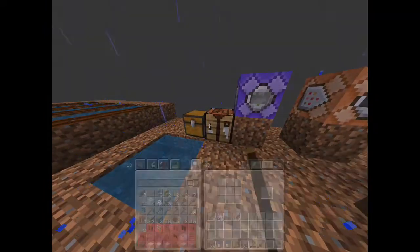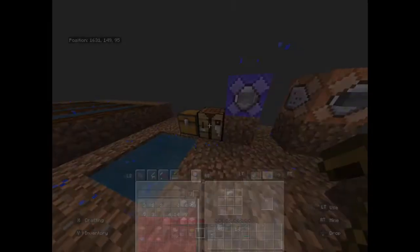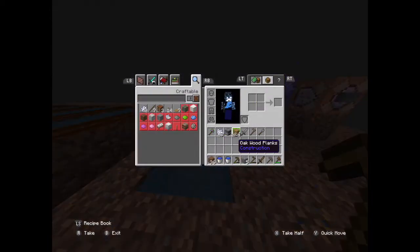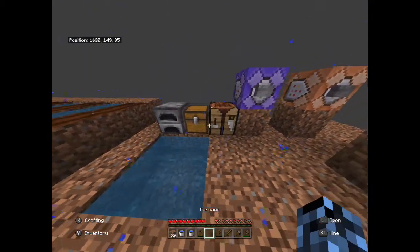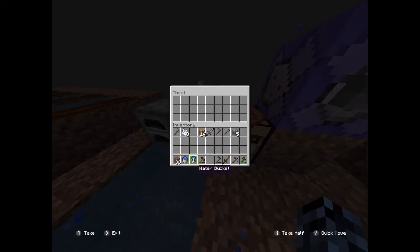Okay I think that'll be enough. Now we can make a furnace and make a sword, as well as an axe. We need one more stick to make a shovel, and you might as well get another hoe. Then I'm going to put the furnace down just in case I ever need to smelt anything. Now I can put all my wood items in here.